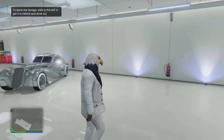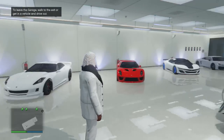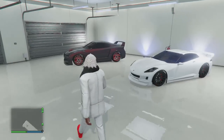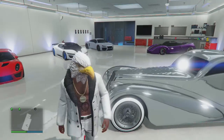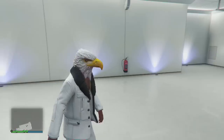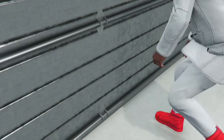I kind of wish they had given me a different garage because it's the same garage as the apartments, but it is what it is. Here are some of my vehicles — this is kind of like my sports car garage. I have five sports cars, a sports classic that's totally chromed out, and of course the purple Cheetah. Let's go back outside and go through the front door for the official tour.